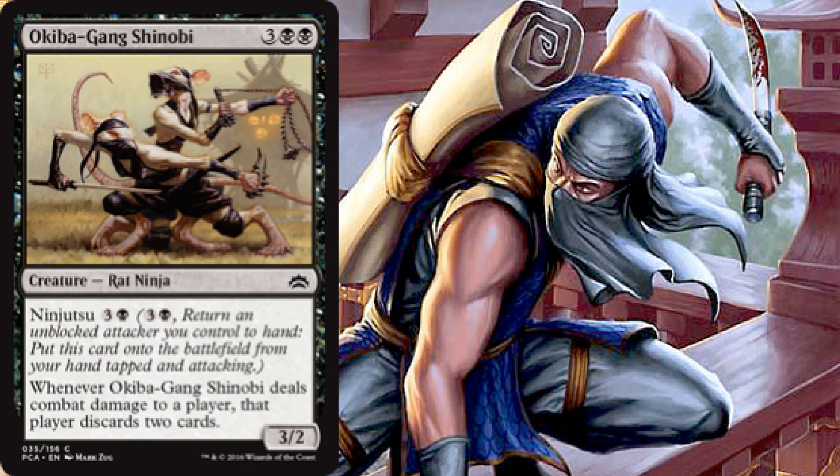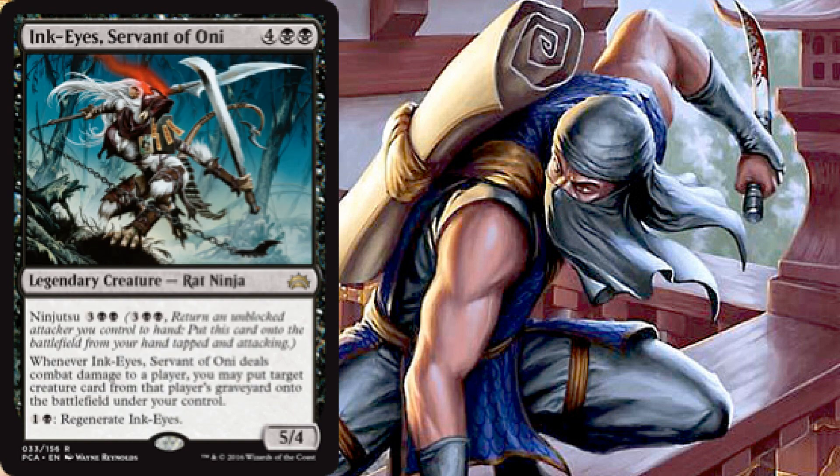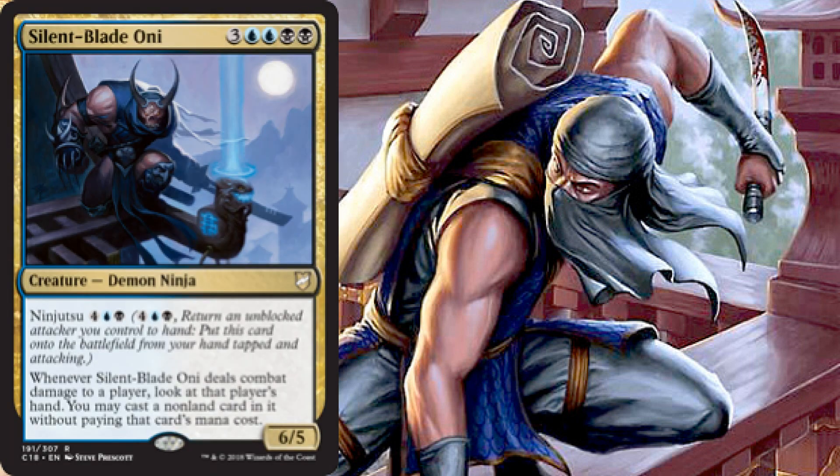Then we have Okiba-Gang Shinobi, a 3/2 for five via three and two black, with ninjutsu for three and one black. When it hits a player, that player discards two cards — some hand hate there. Then Throat Slitter, a 2/2 for five with ninjutsu for two black. When it hits a player we can destroy target non-black creature that player controls. Then Ink-Eyes, Servant of Oni, a 5/4 for six via four and two black, with ninjutsu for three and two black. When it hits a player we can put target creature from that player's graveyard into play under our control, and it can also regenerate for one black.